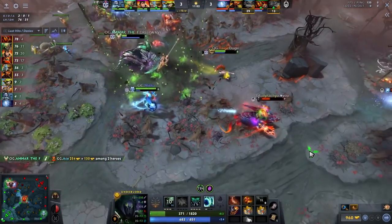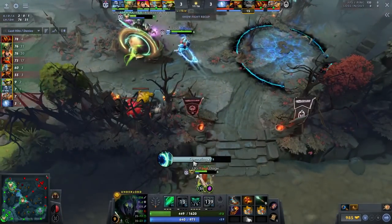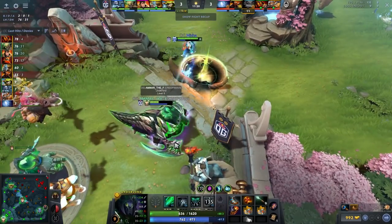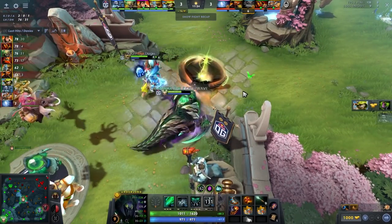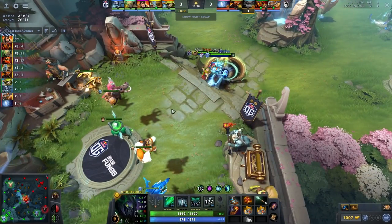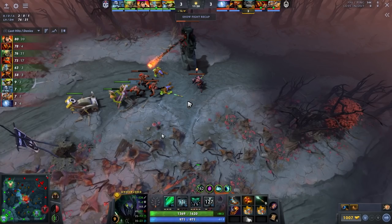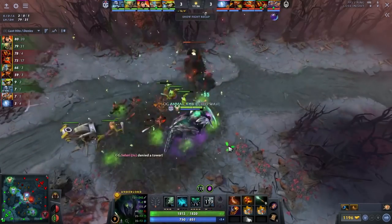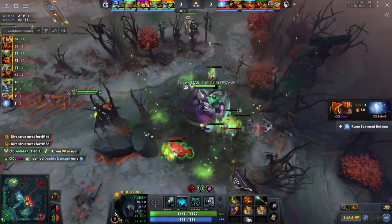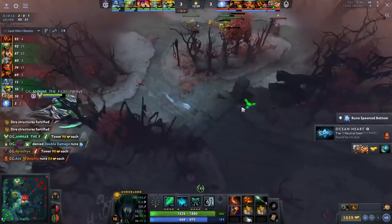Once again, anytime you're low on resources, ping your team and say 'we're going on a trip — magic school bus back to base.' One thing to keep in mind: you cannot cast the ultimate in the fountain, you have to cast it a little bit outside. You can still bait enemies into your base since enemies can take the portal too, but in general just use it to restore your resources and tell your teammates to do the same.